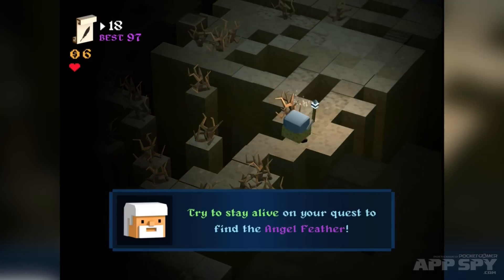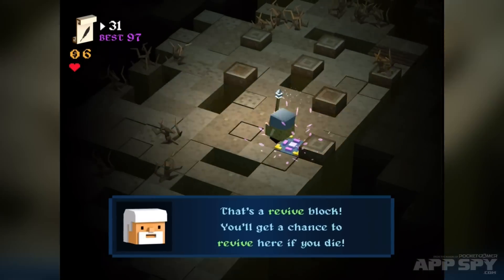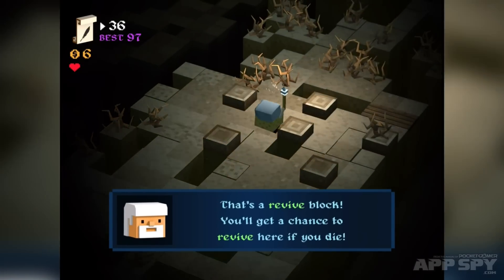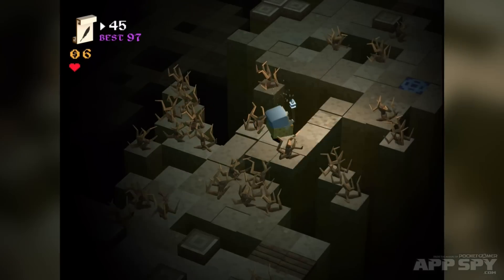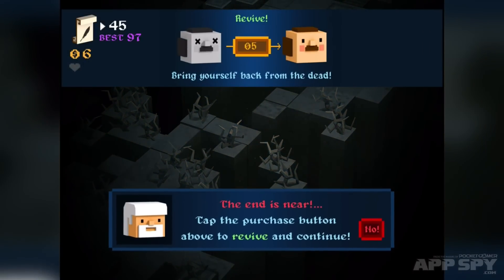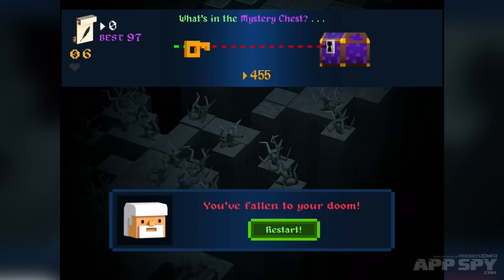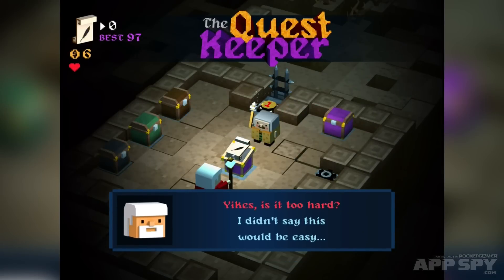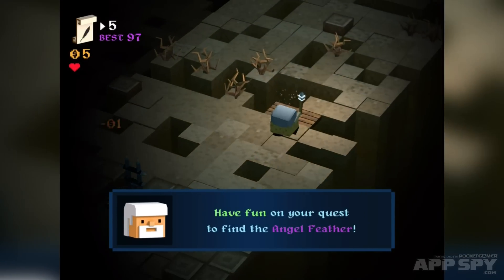They're all randomly generated, but this one has mostly just blocks that fall away — that's the big deal with this mode. And oh, they're falling, they're falling! So each mode that you unlock gives you a new challenge. You've got this endless mode, you've got lots of different modes in here, and like I say, this is the one that asks you to get through and watch your footing.